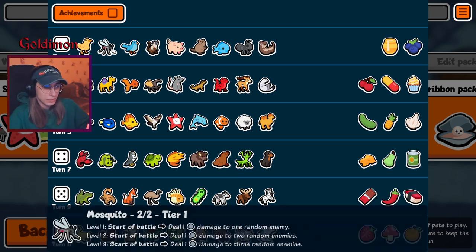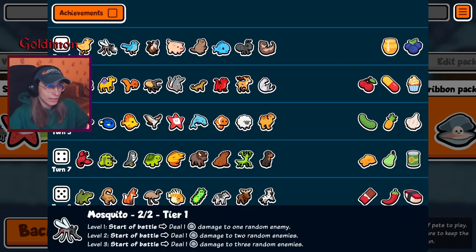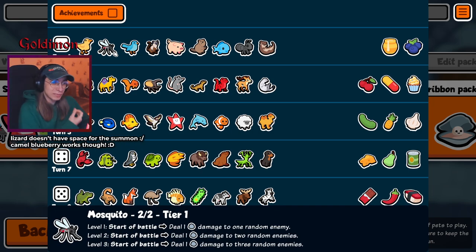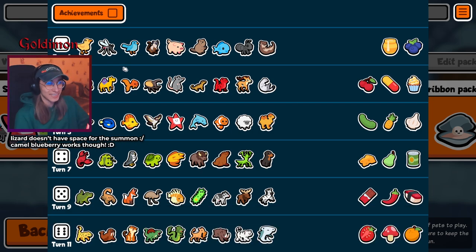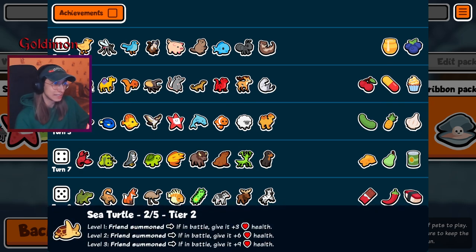Gonna have fun with this Mosquito as well. Also, Blueberry to counter the early Mosquito. Lizard Blueberry to attract Mosquito snipes. Okay, we're going to have to use this. Sounds cool. Sea Turtle, Lizard Blueberry — that's nice.